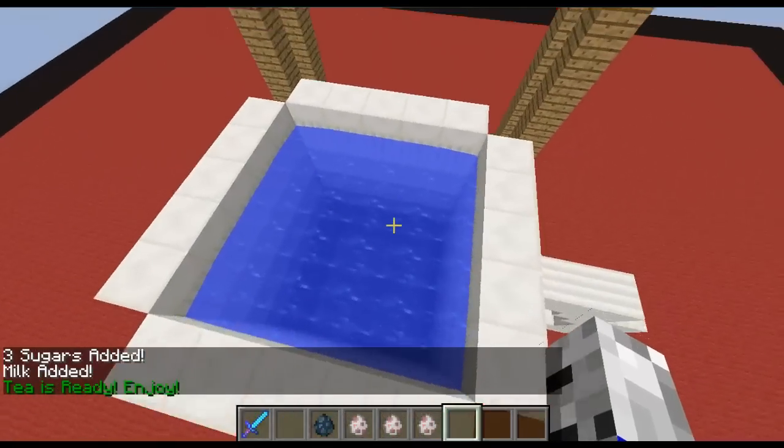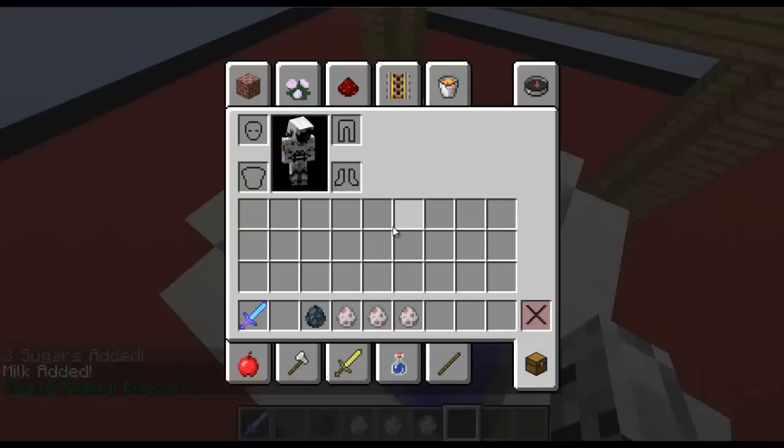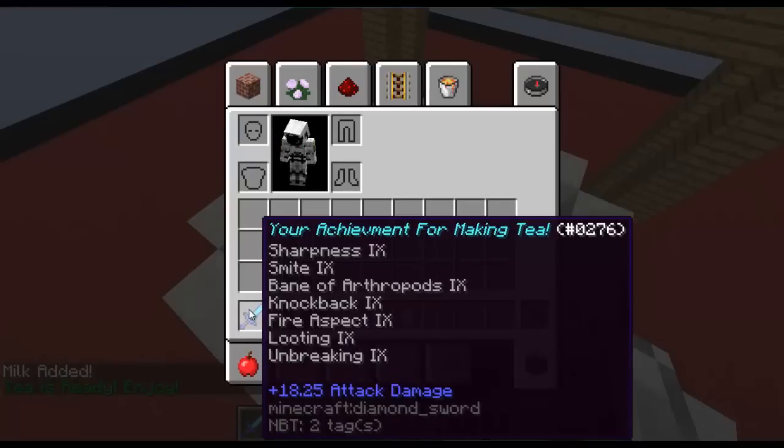Tea is now ready. What I got for making tea is my achievement for making tea, and I got Sharpness 9, Smite 9, Bane of Arthropods, Knockback, Fire Aspect, Looting, and Unbreaking 9.